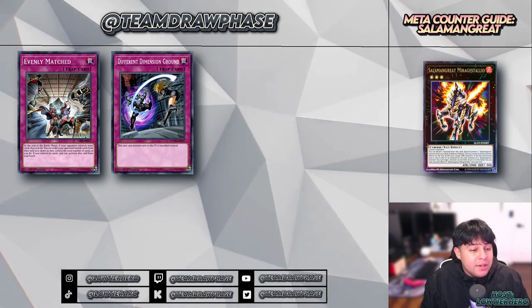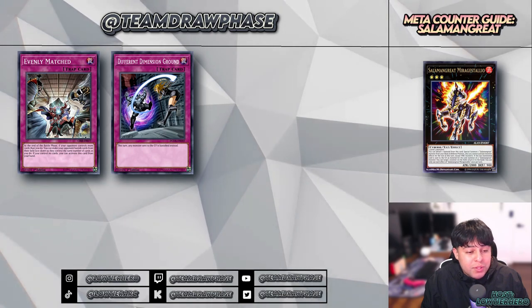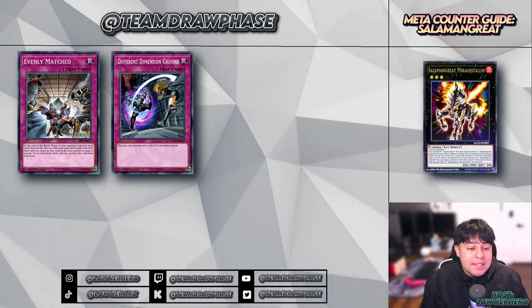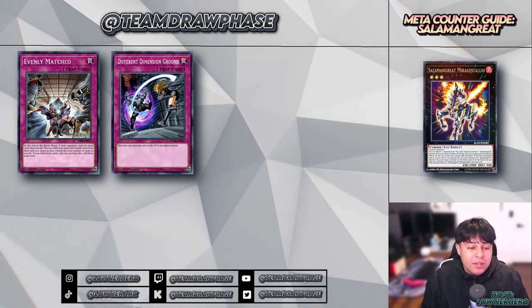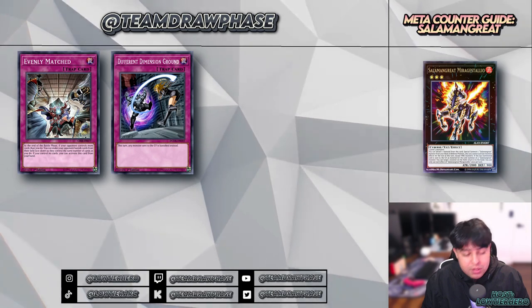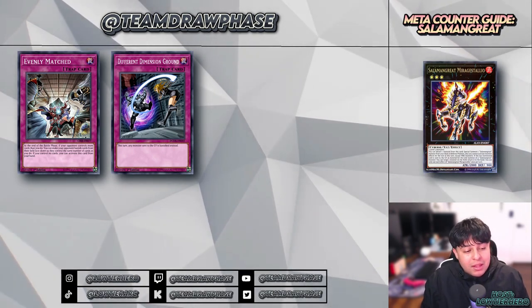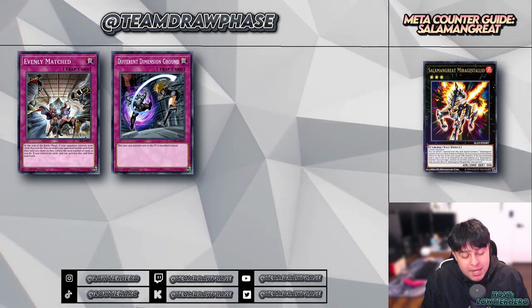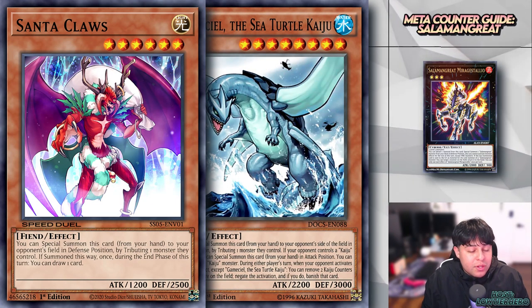We've got Different Dimension Ground — similar to Dimension Shifter, this card's single-turn effect can be devastating when timed right. If a Salamangreat player was gearing up for a significant play, sending their monsters to the banished zone instead of the graveyard not only disrupts their immediate play but also removes those resources for the remainder of the game. Without access to their graveyard, they lose the fuel that powers many of their plays.